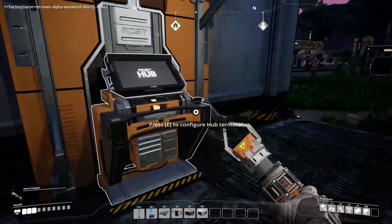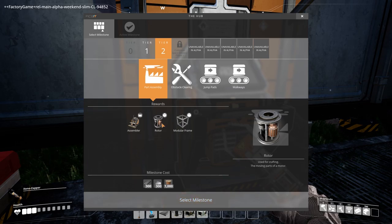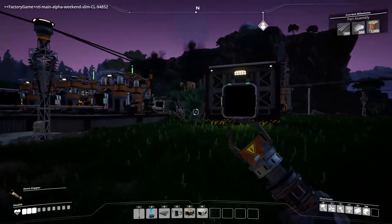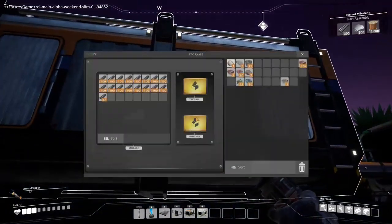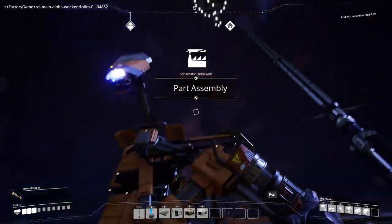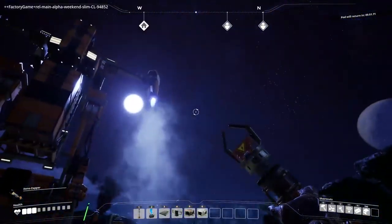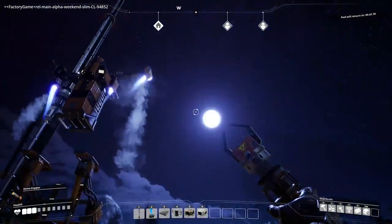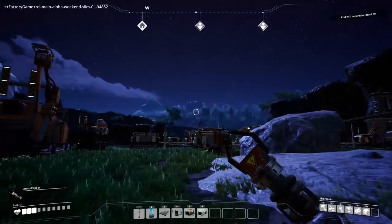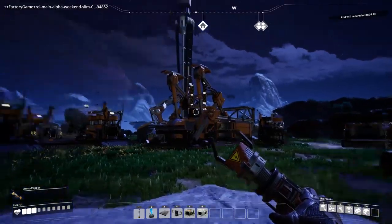Here we are in the hub terminal. The one I want to point out is Parts Assembly — look at the assembler, the rotor, which was one of the things we need to send into the space elevator. I'll click that button and set it as the one we want to work on. We should have almost all this stuff almost instantly. We've done Parts Assembly, opened the space elevator — the space elevator is to add parts towards whatever this future project is.